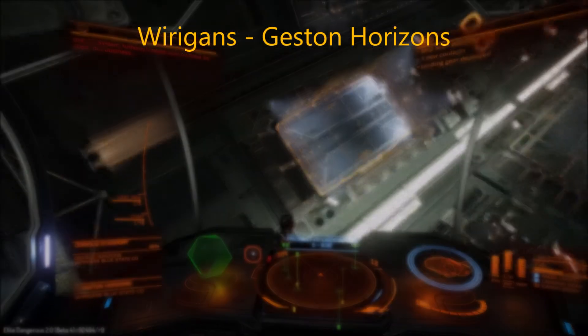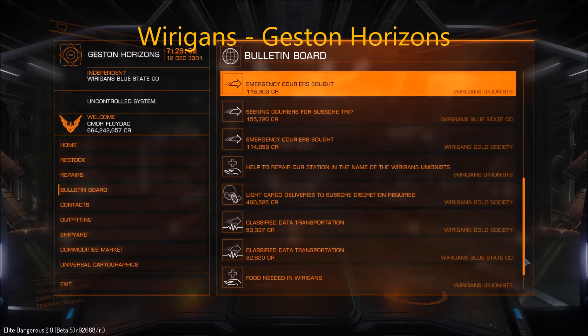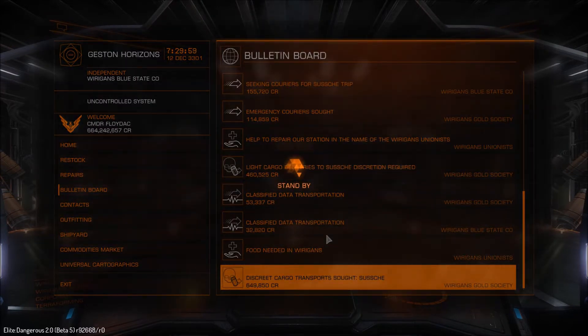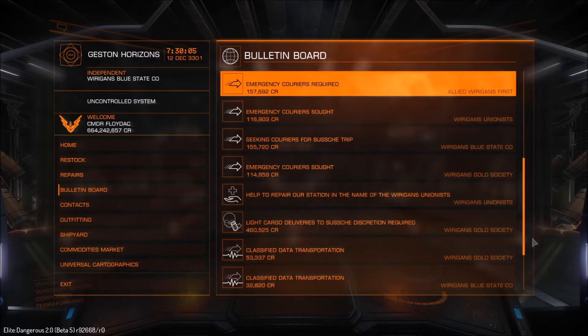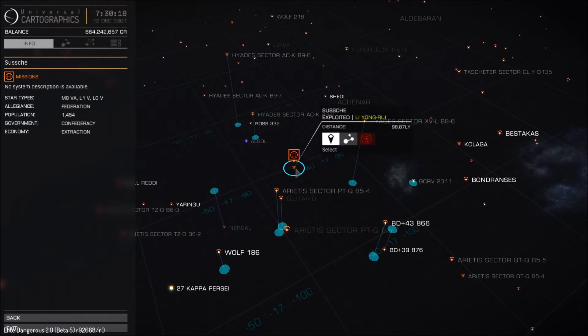Having redone the trip back from Almagest to Wirrigans, we're in a brand new ship. As soon as I got here I managed to pick up one smuggling mission which was about to go around the clock, so it could have refreshed and I could have lost it. We'll quickly pick up this donation mission and then grab the other smuggling mission — they're both going to the same station. They both amount to about 90 light years, which is good. We should get just over a million for this particular run.